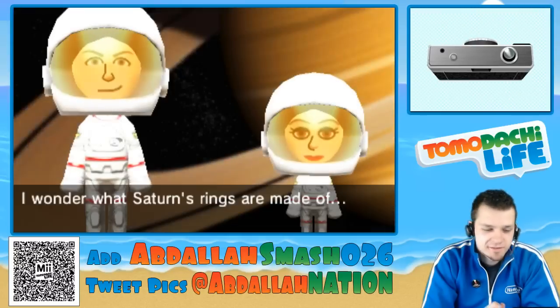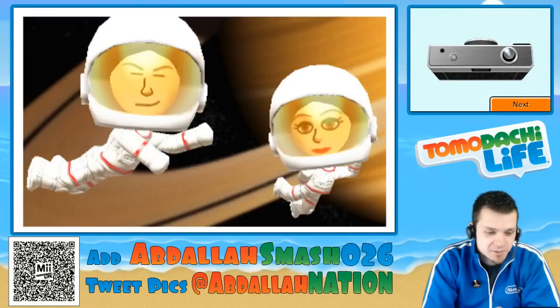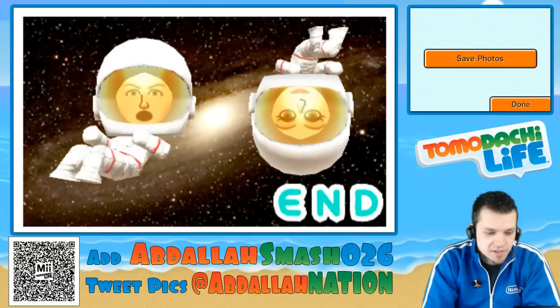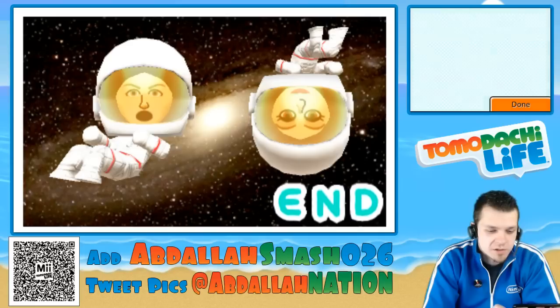You can take a picture in outer space. You get to visit Saturn's rings — I wonder what Saturn's rings are made of. Take some nice little pictures. Honey blinked! Doesn't Andromeda look awesome? Yes, it does. And you can choose to save the photos to your SD card if you want — put them on Twitter or wherever you want.